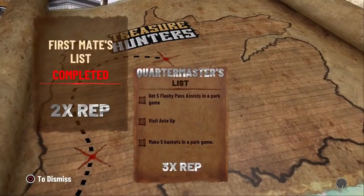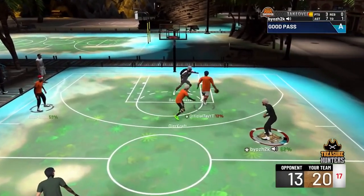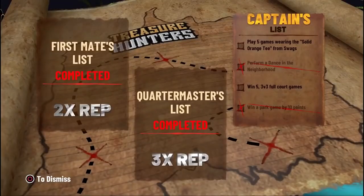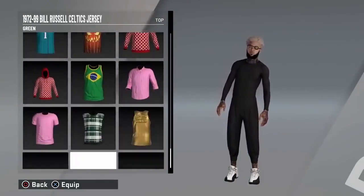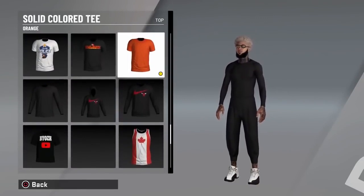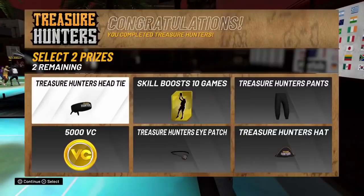I visited the ante up, made five buckets in a park game, and to get the flashy assists I just passed to my interior and he was posterizing them. Stage 3 challenges include: play five games wearing the solid orange tee from Swags, and perform a dance move in the neighborhood. To perform the dance move just hold L2 and do an emote. At Swags, select 'Solid Color Tee' in orange - make sure you choose the correct one.